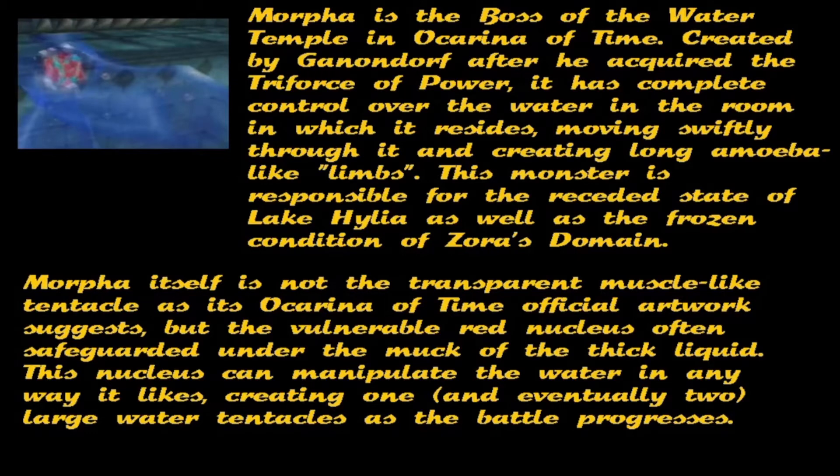It has complete control over the water in the room in which it resides, moving swiftly through it and creating long amoeba-like limbs. This monster is responsible for the receded state of Lake Hylia as well as the frozen condition of Zora's Domain. Morpher itself is not the transparent muscle web tentacle as Ocarina of Time's visual artwork suggests.